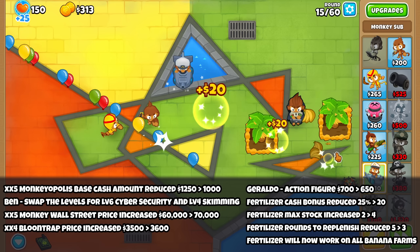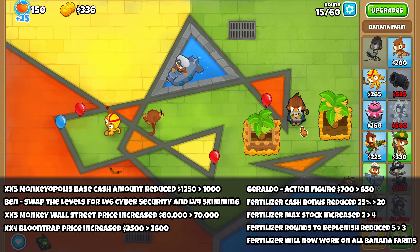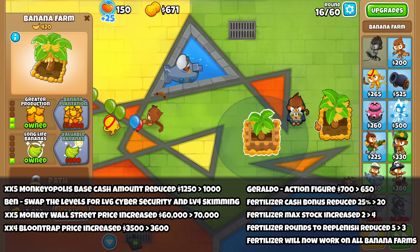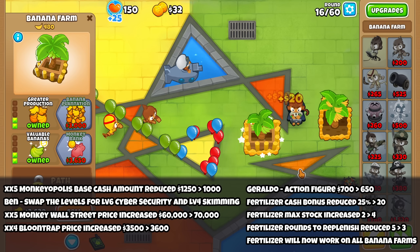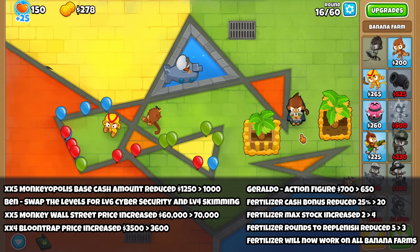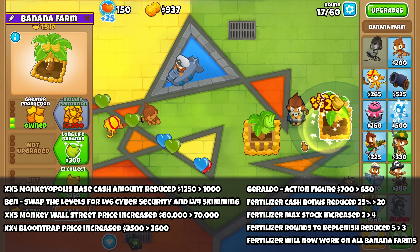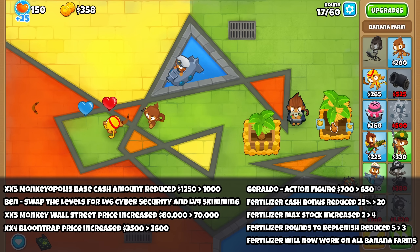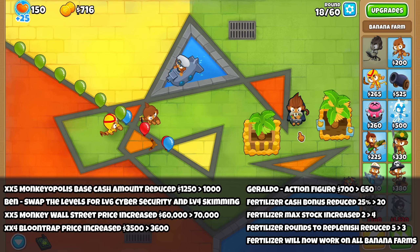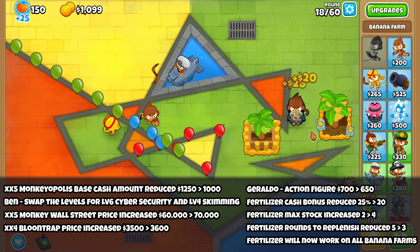Just imagine it only costs $10 to start with — well, not really. The price increases by a certain percentage per round, so you would have to play a lot of rounds before that $10 grows to anything meaningful. After this change, you will have, I think, $756 less by the end of round 30 when you normally sell the NFT in boss fights, assuming you placed it on round 1.